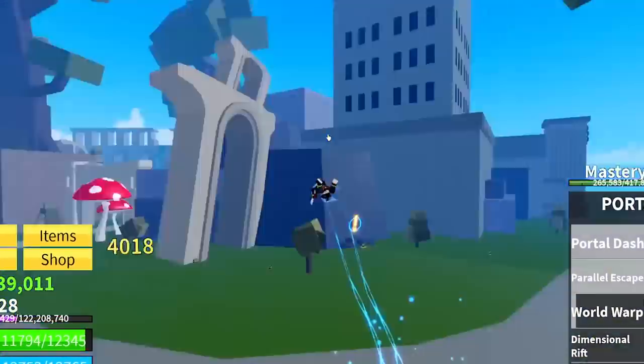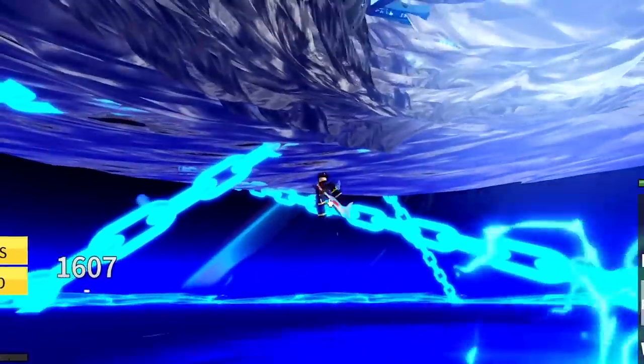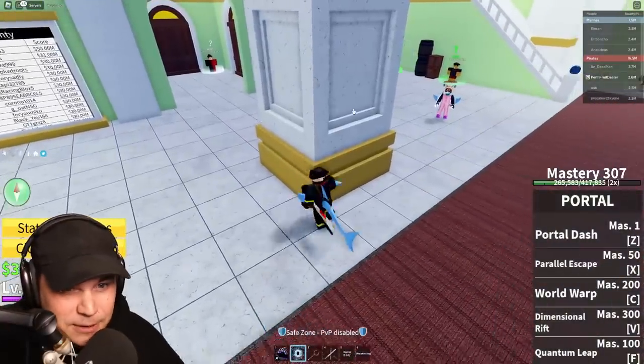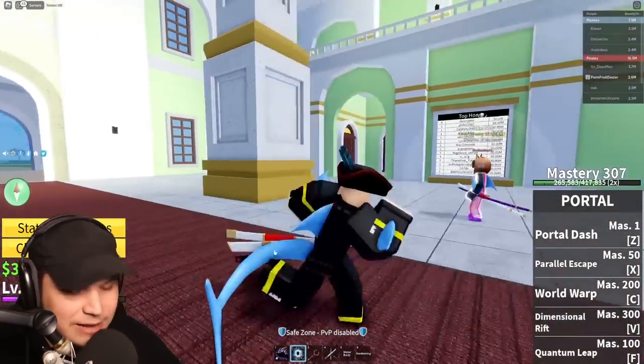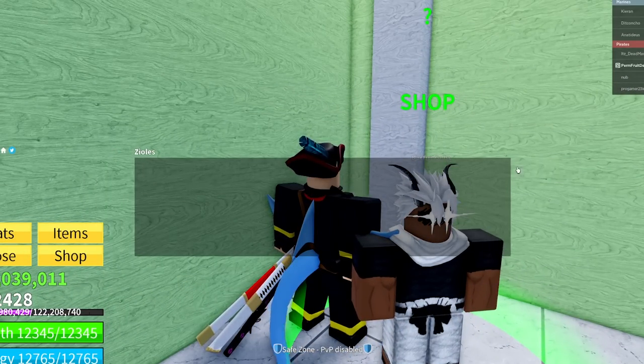Today, I'm back on my max level account to try out what might very well be the most brain-dead way you can kill someone in a single attack. The first thing we're gonna do to make sure we deal as much damage as humanly possible is make sure that we're actually max level. Currently, I'm like a couple levels off, so let's just grab a random fruit and get to max level with it.